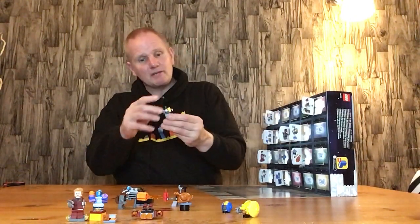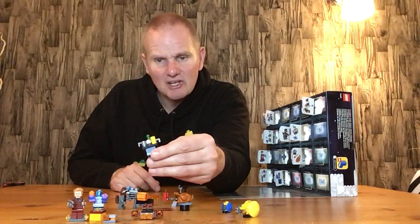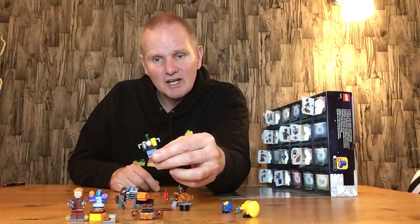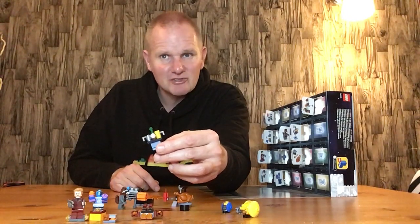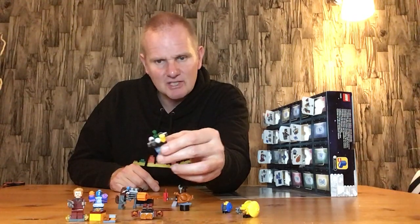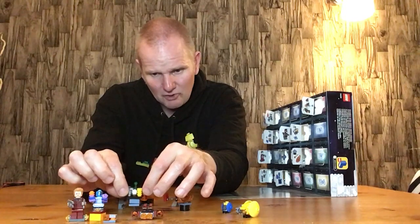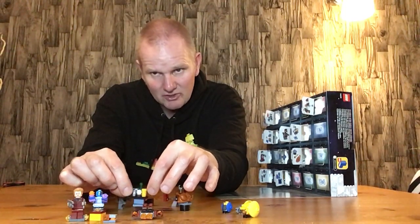Door number twelve is the refreshments table. It comes with two silver mugs, what looks like a stack of oranges or citrus fruit — possibly a lemon, though oranges are associated with Christmas — and then what looks like cakes, cream or coffees. It's quite a nice little build in itself.